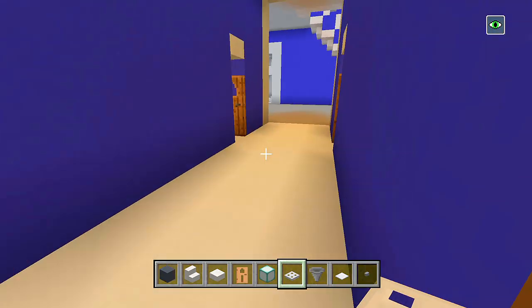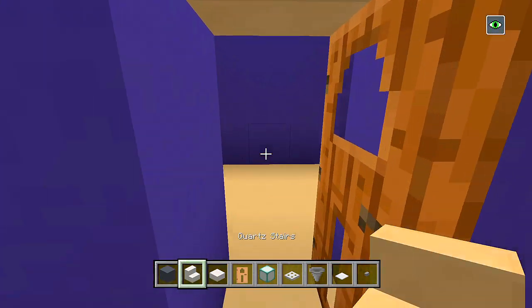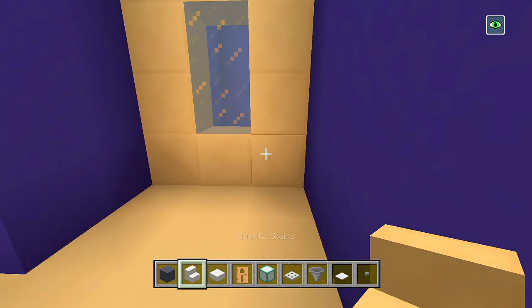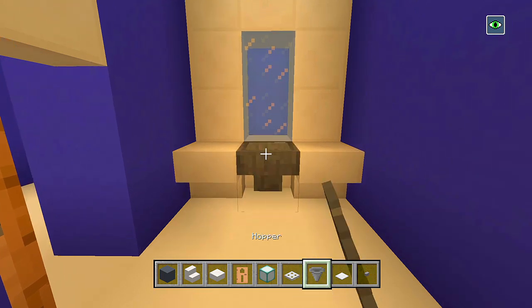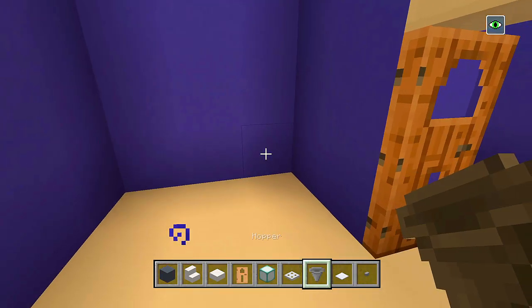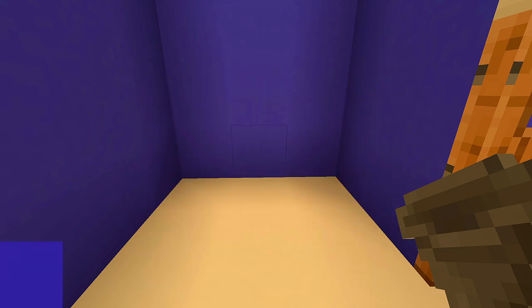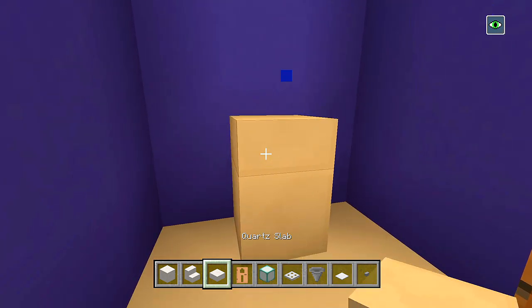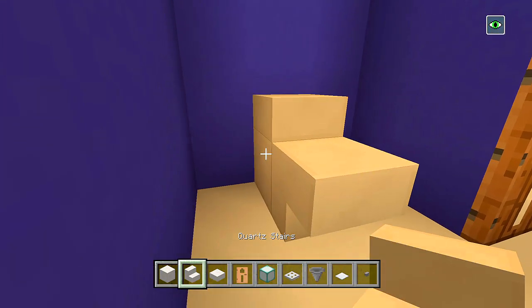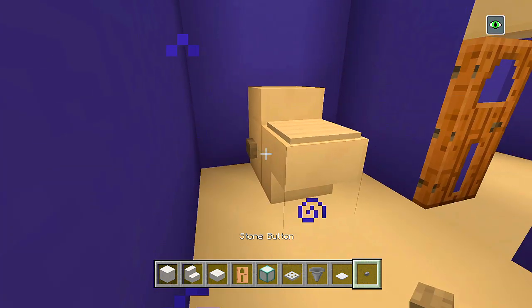Now we'll head back to the front ones. We'll do this bathroom first — it's going to be the same thing throughout all of them. So we have some quartz stairs, we'll place one upside down on each side. We'll have a hopper in the middle. Then we'll have our toilet — we need to grab a block of quartz, a full block of quartz, a slab on top, an upside down quartz stair, a weighted pressure plate on top of that, and then a stone button on the left.